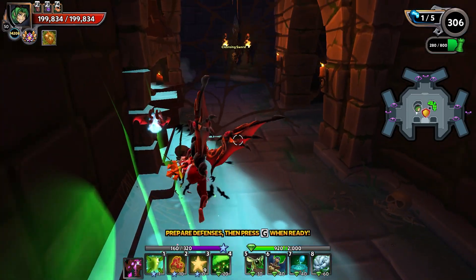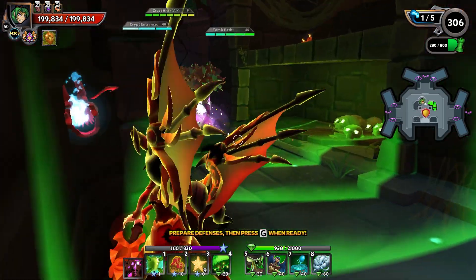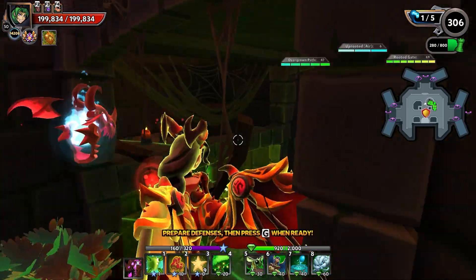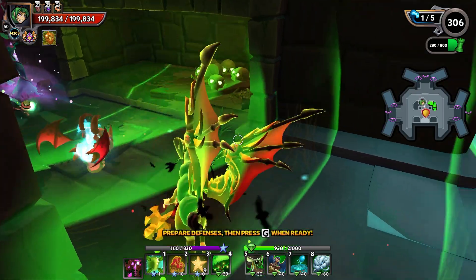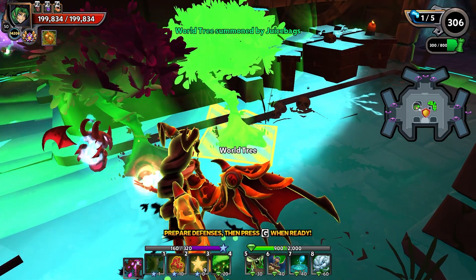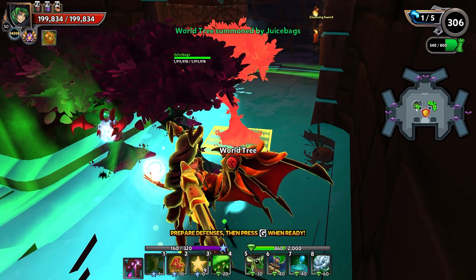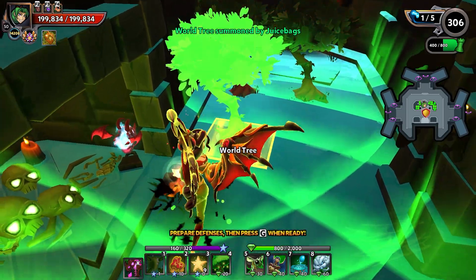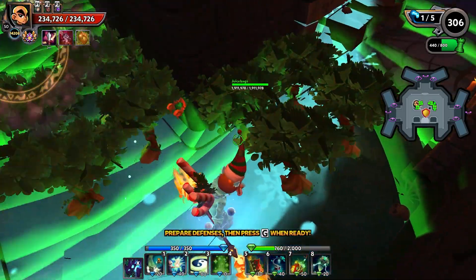Let's do the same thing over here on those inner corners, so each set of eight trees is going to be hitting two lanes. The outside lanes end up being slightly weaker and the inside lane is the strongest, but it still absolutely wrecks. We'll go four and four and get our boost and buff set up.